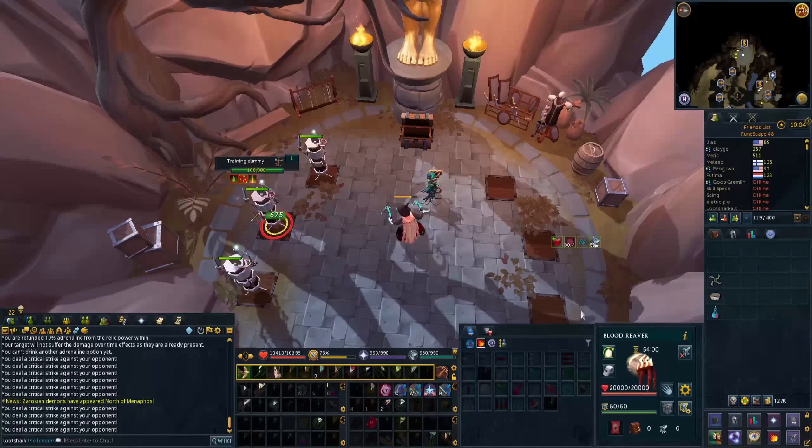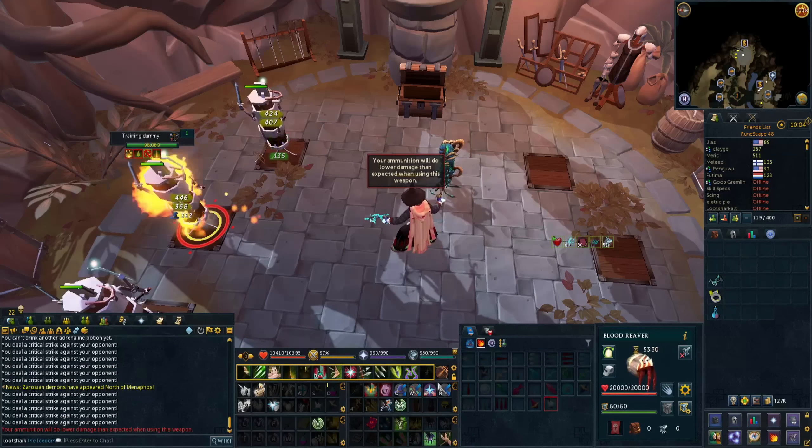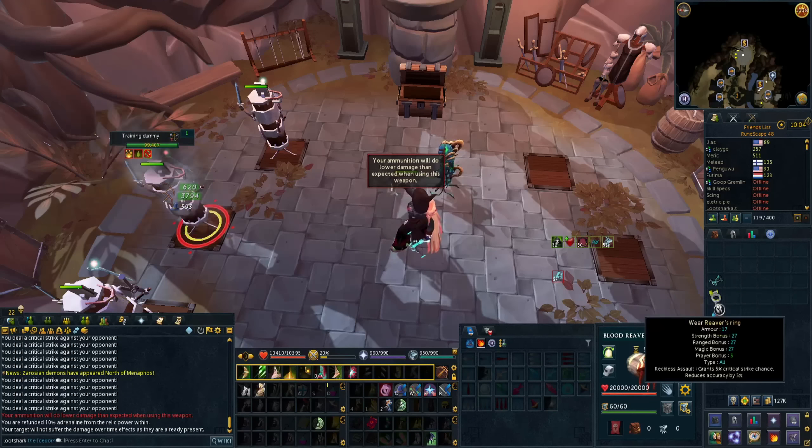If you have Greater Flurry or Greater Fury, they're still going to be in the exact same spot on your action bar and ability order. If you want to watch a video covering those abilities, be sure to check out the one linked in the description below.